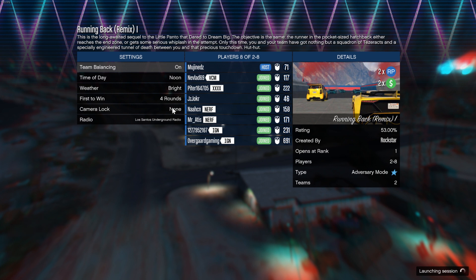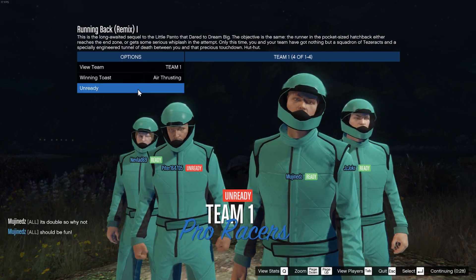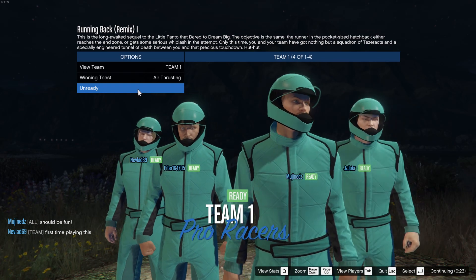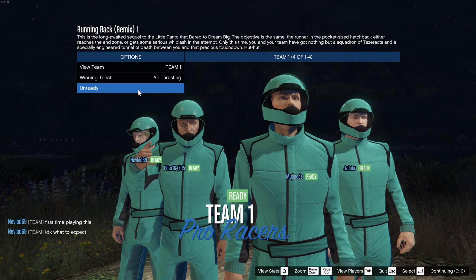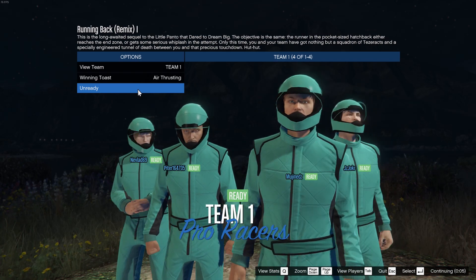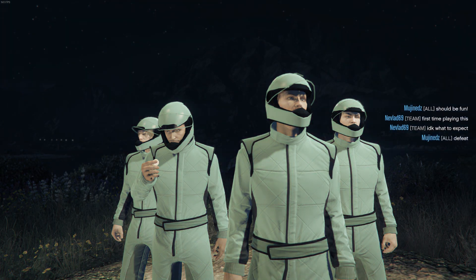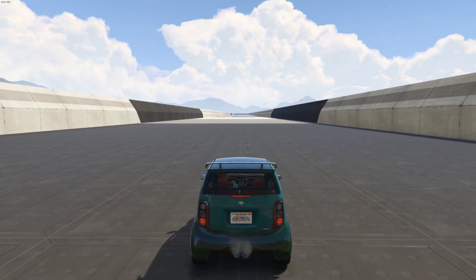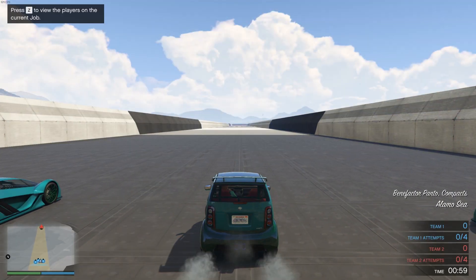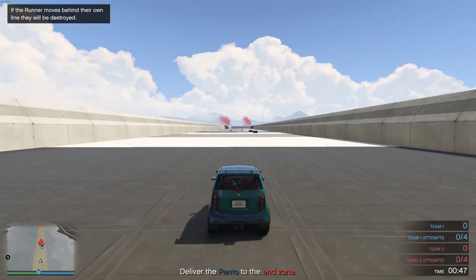Here's the gist of the game mode. When it's eight — so four on four — you have two teams. Each team has to take turns with the running back, which is like a little smart car surrounded by sports cars. The whole goal is to get to the other end, so it's kind of like car football. The job of the defenders is to stop that car — I think it's within a minute.